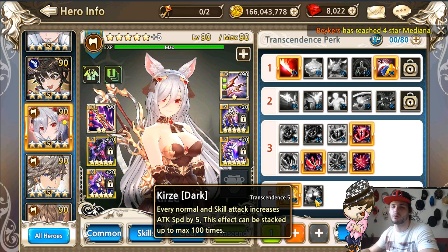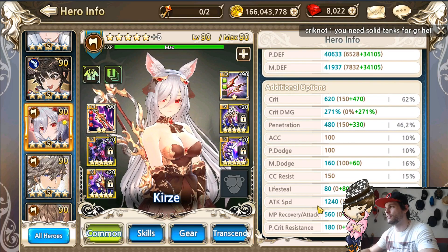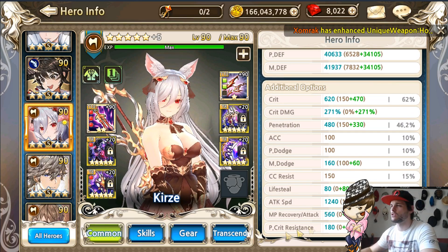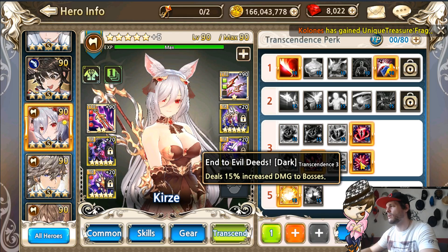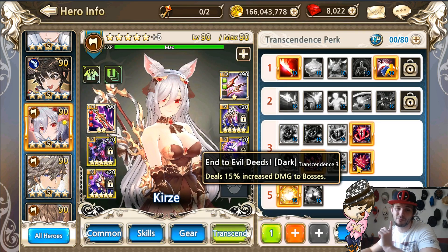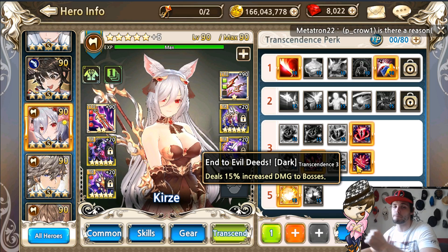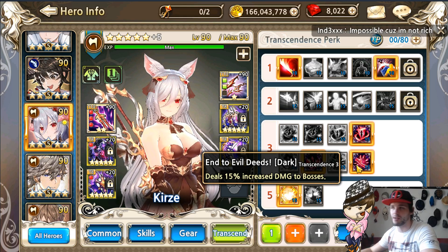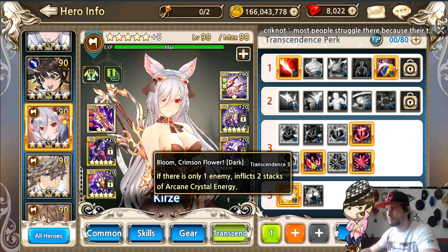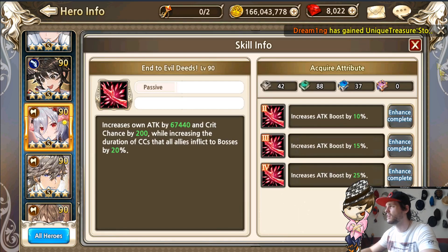What I went for was maximum damage. One question I had was whether t5 dark would be useful, but 1600 attack speed is the maximum before it starts falling off, so I didn't need that. A funny note: the 'end to evil deeds' skill is actually a debuff on the boss as well, so I'm thinking that the perk dealing 15% damage to bosses is an all-round buff — every damage source is being affected by this.